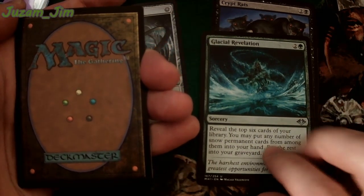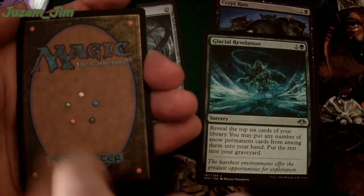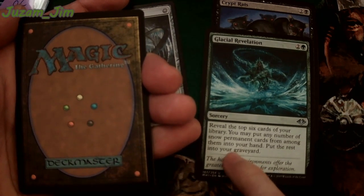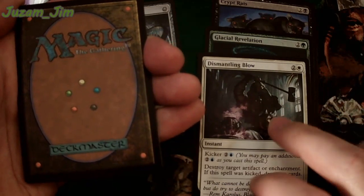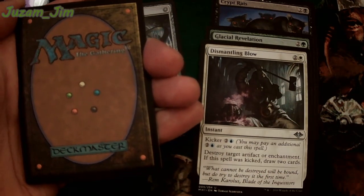Glacial Revelation — I think the focus is best when I put them down. Put any snow permanents — wow, so this would include land. So if you had lands and snow creatures, this creature can draw a bunch. Crypt Rats — definitely classic. Dismantling Blow — I like the art on this one. This is pretty cool. I feel like I've been in this cathedral in Europe.